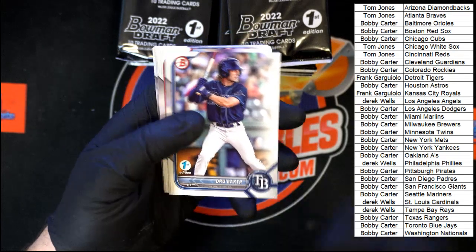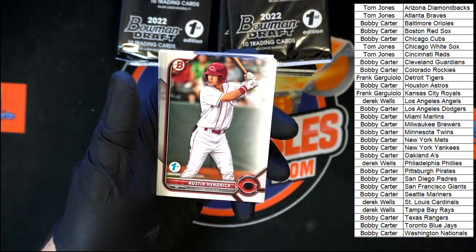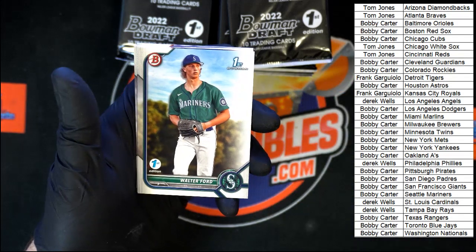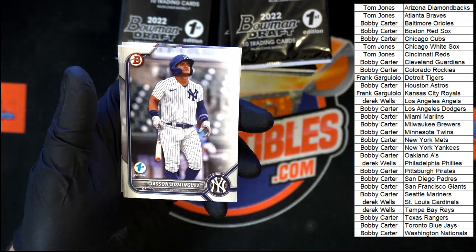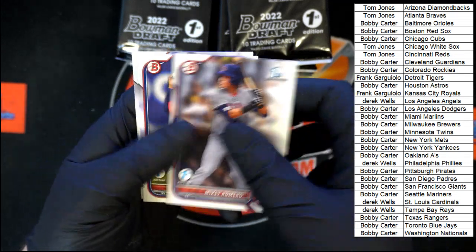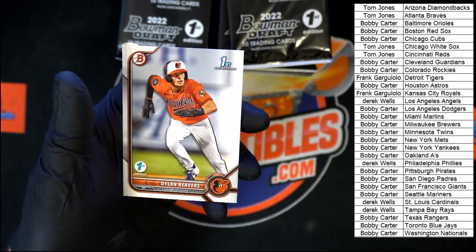Drew Baker, Dorn for the Rays, Noel for the Guardians, Hendrick for the Reds, Melton for the Astros, Ford for the Mariners, Tanner for the Reds, Jasson Dominguez for the Yankees, Romero for Boston, Marcelo Mayer for Boston, and Beavers for the Orioles.